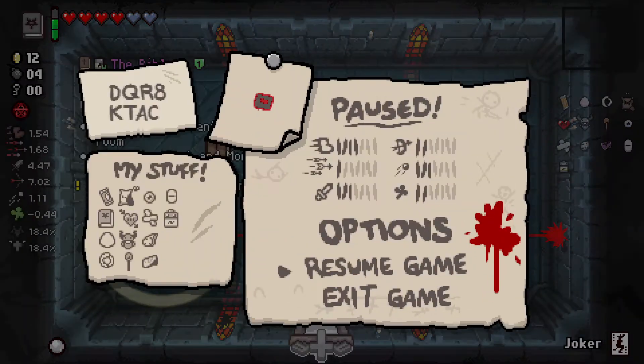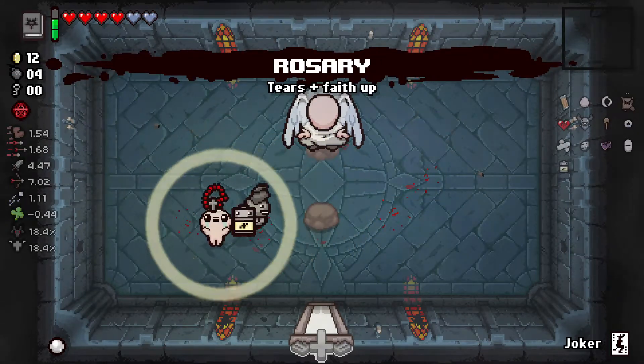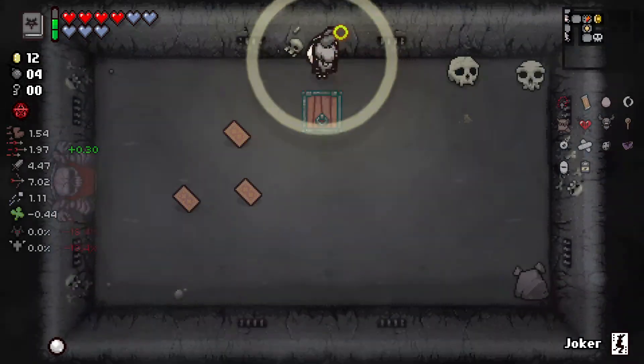I could get Bookworm here, but I could also get the Rosary, which would get me Bookworm later, and it's a Tears upgrade, and it's three Soul Hearts. I'm not picking up the Mitre — it's okay, but I don't feel like I really need it in this run. I think I want the Tears upgrade.